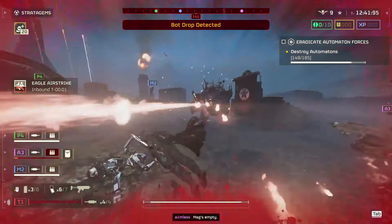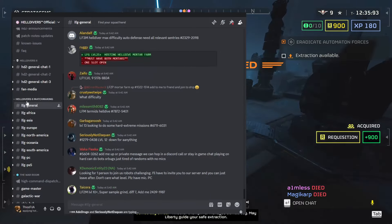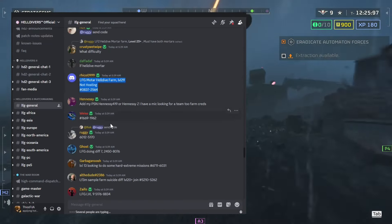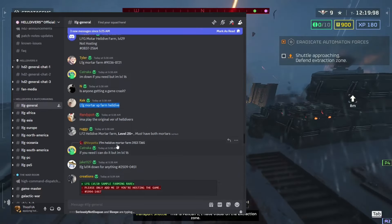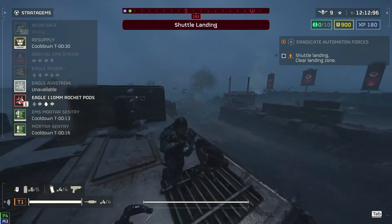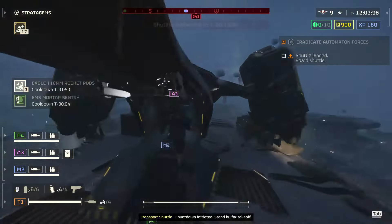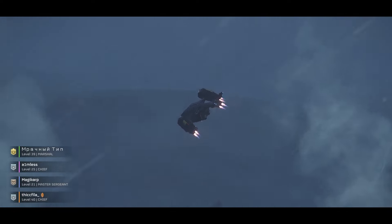I tested this with complete randoms. All you need to do to find a team is go to the Helldivers Discord and look in the LFG general chat — you'll literally see a ton of people saying 'mortar farm,' 'looking for mortar hell dive farm level 29,' 'looking for mortar XP farm hell dive.' There are tons of people looking for this mission right now. I ran this with complete randoms just to prove you don't need your friends online. As long as you find two other people running a trio of mortars, you can do this in less than three minutes.